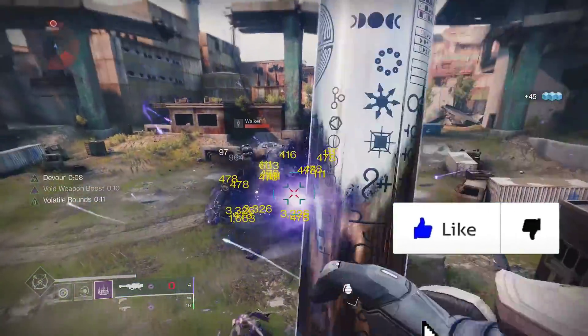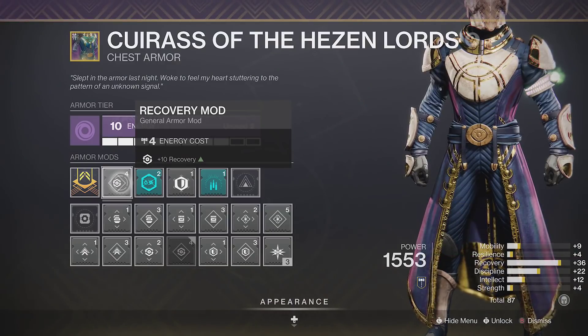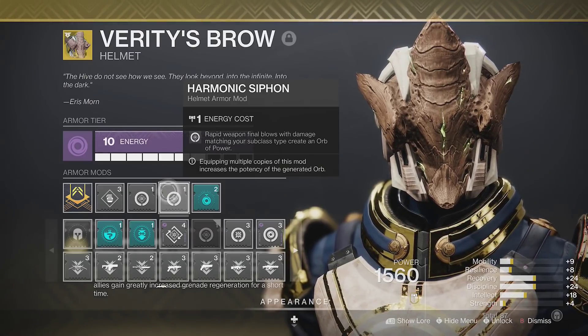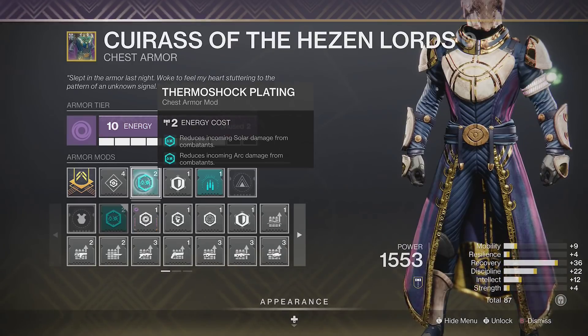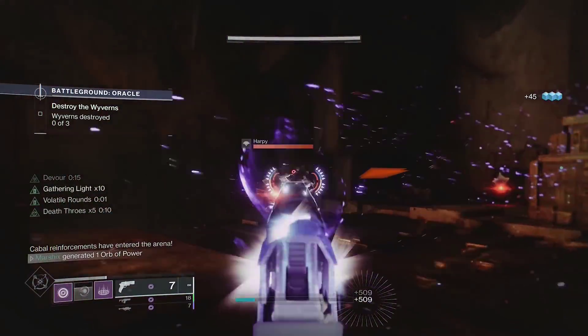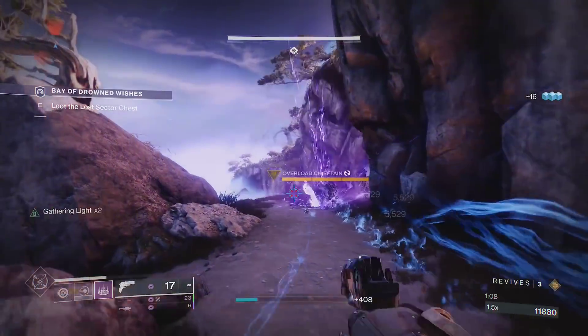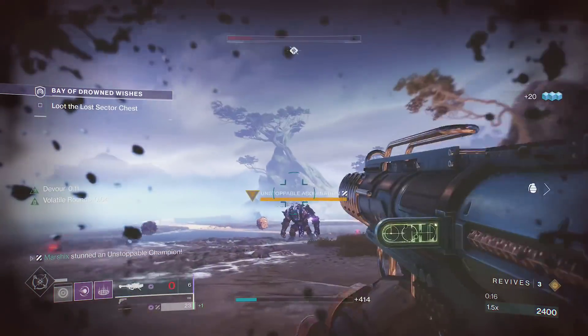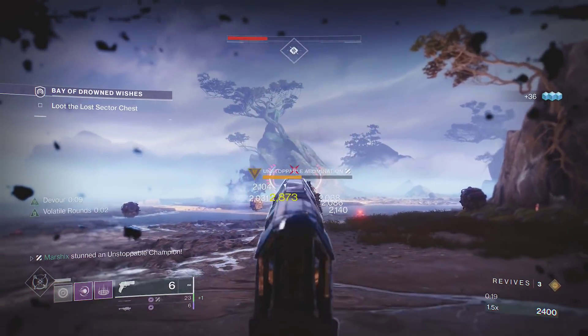From there, throw in stat mods to get high Recovery and Discipline, Harmonic Siphon to make Orbs of Power with your void weapons, and whatever ammo and resist mods you can fit. This build is a ton of fun for most activities, and can even work in high-end activities if you use a grenade mod to stun champions, or swap out the fusion rifle with something that can deal with champions. Let me know what you think of the build and Traveler's Chosen down in the comments.